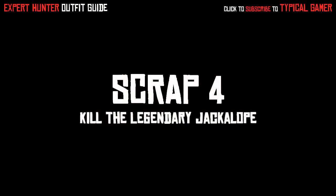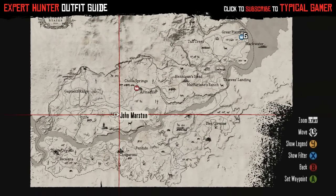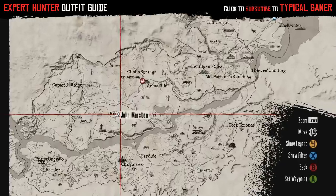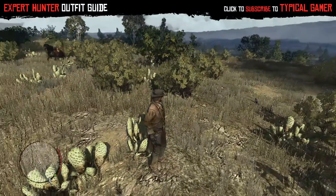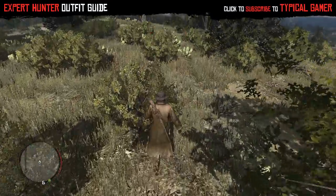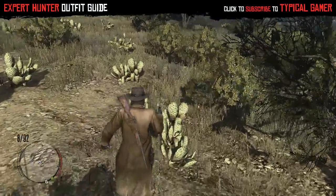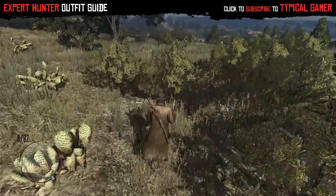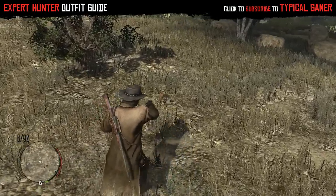Scrap 4 is to kill a legendary jackalope. This is going to be in Rio Bravo. The jackalope is literally a rabbit with antlers — it's really cute. I'm chasing it here so you can see what it looks like. You literally just have to shoot it; you don't even have to skin it — just shoot it and you get the scrap.